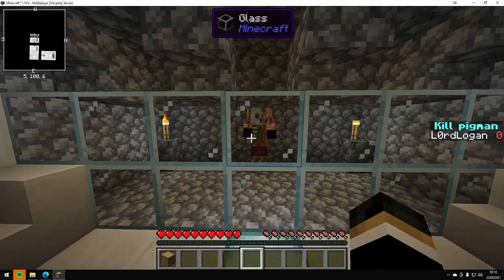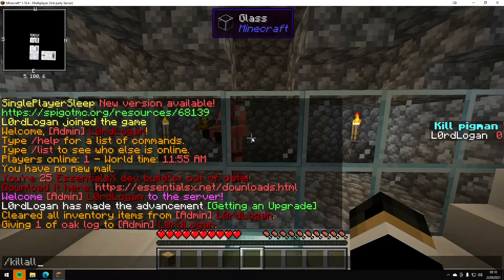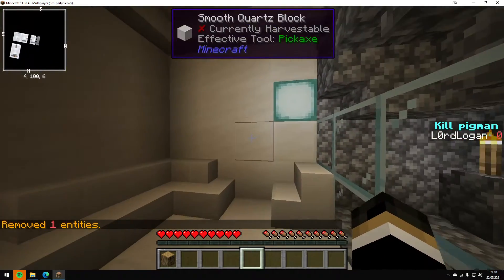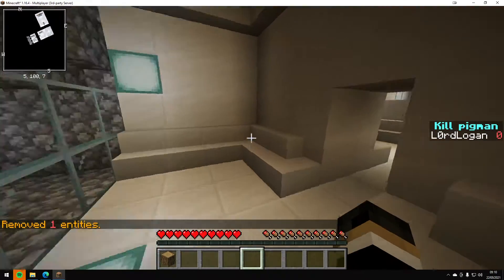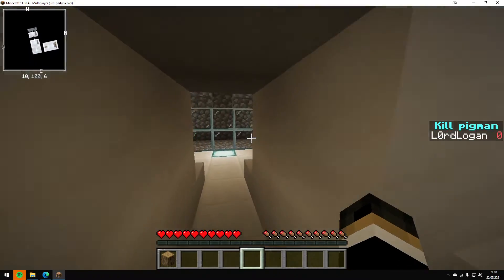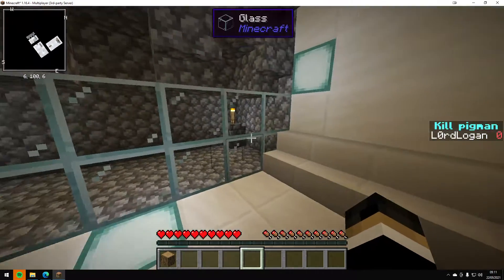Kill the pigman. I've now killed the pigman and the door has opened. So the map is now broken. And that's how you break a map.